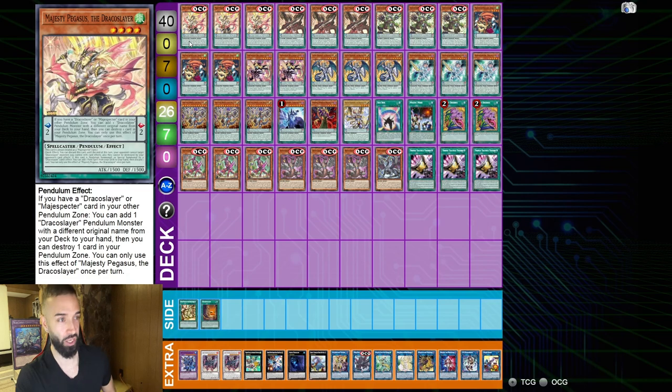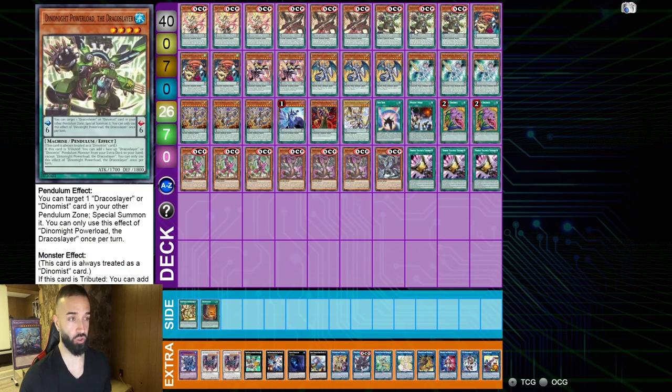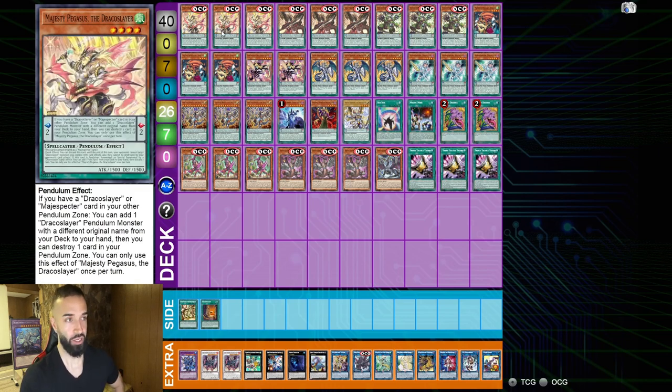Also check out Jib's Twitch — that's my man! So, the idea of this deck is very simple: you want to maximize on your ways to access all the Draco Slayers. The Draco Slayers are what makes this deck broken! Majesty Pegasus is searchable by Babuku, so you actually have 6 ways to get into Majesty Pegasus — it's a very huge part of this deck.